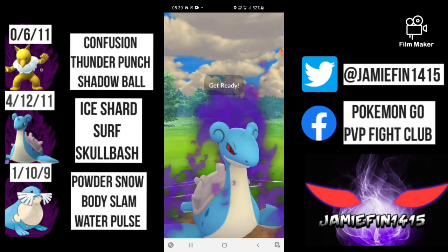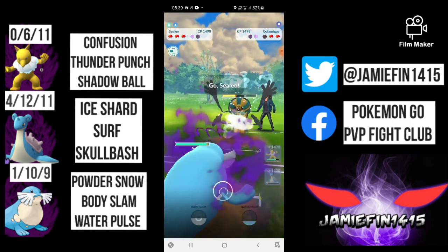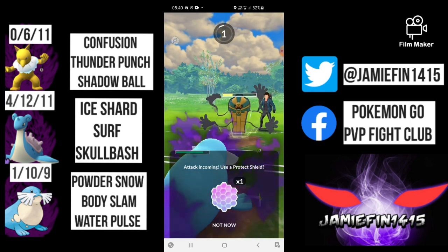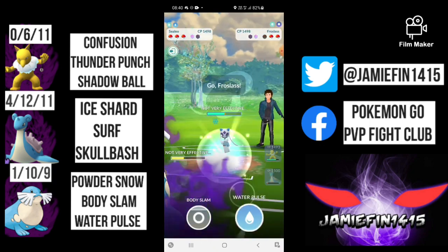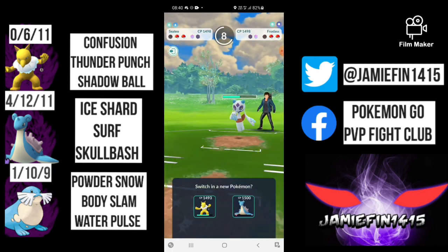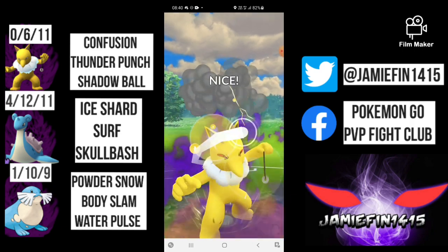They've got far too much health on this Drapion, so I also commit a shield and look to land the second Surf. I'd ideally want to get the second shield, however if they let it go that's not bad for us either, as Lapras is definitely not going to get farmed down by Therossalas. They actually bring in a Cofagrigus — this really isn't something we want to see. They will look to farm us down so I throw this Surf and aggressively swap into Sealeo. Sealeo is really bulky so we can tank whatever they want to throw — the Shadow Ball will do big damage.